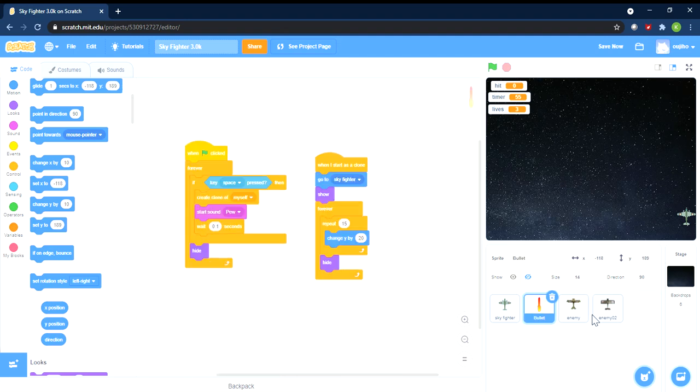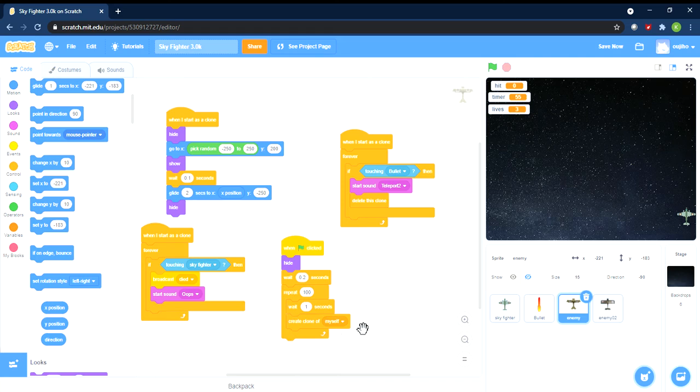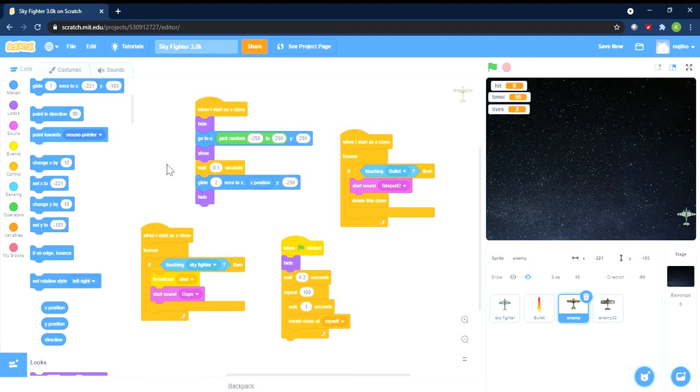Let's explain the enemies. Once you understand the Sky Fighter main character, the enemy will be quite straightforward — it's actually quite similar to our car crash Revolution game, where we set a random position for the plane to come out. When you start as a clone, you hide the original, then make it go to a particular x position, but y is 200 so it comes from above.